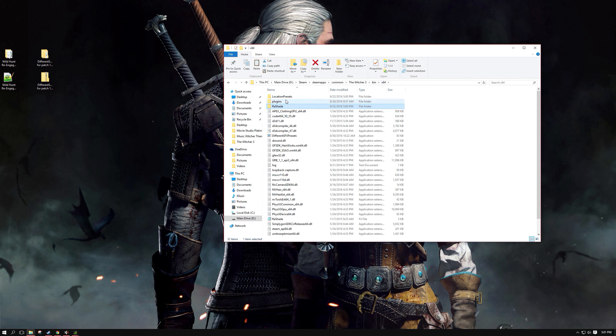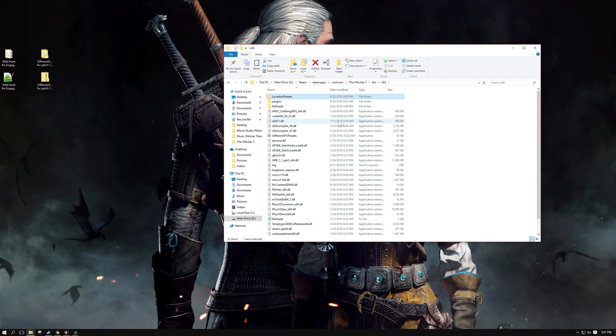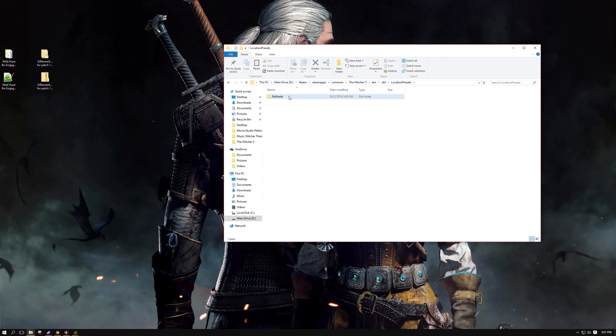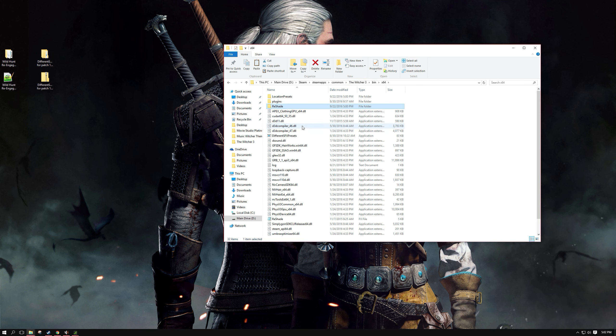The other thing in there is the location preset folder. It has all the locations with reshade FX files created for each one. What happens when you run the EXE and load up the game and go to a location: it detects that location, goes to that location's folder (say Skellige for example), copies those files automatically, and pastes them into the master reshade folder. That's what is read in-game, just like any normal reshade. If you switch location again, the Different SFX application reads it, picks the location, copies the files, and pastes them automatically into the reshade folder so you have the right preset for each area.